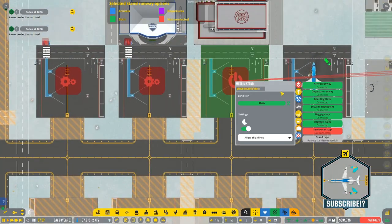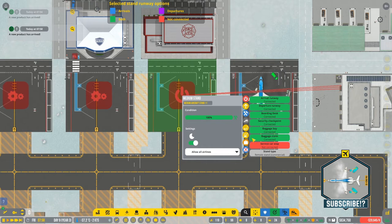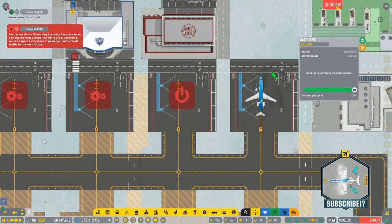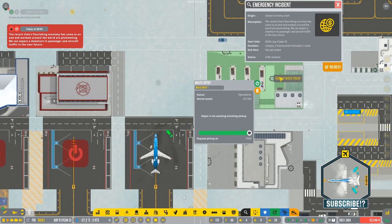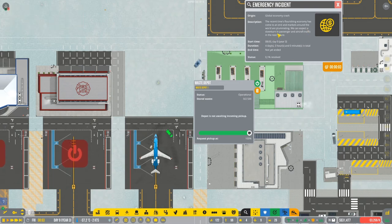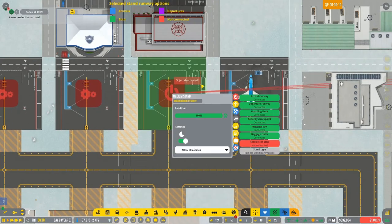Now we need to just connect the service car stop. We have an additional emergency — emergency incident, global economy crash. You can expect a downturn in passengers and aircraft traffic in the near future. Not very good, and zero to one percent reach. We cannot do anything with this emergency event, we just need to wait for it to finish. We're gonna try to handle this and survive somehow.